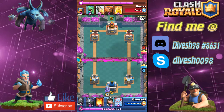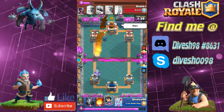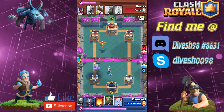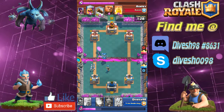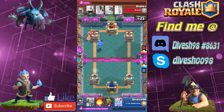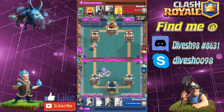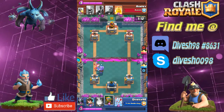Sorry guys, I'm mixing up my words today — I am trying to make this video as fast as I can and haven't had much sleep, so forgive me for this little instance. Anyway, she has the log in rotation and is going to log everything away, but the mega minion and miner connect with the tower, and once again we have the lumberjack incoming onto my side of the arena.